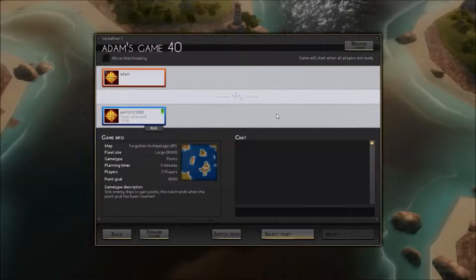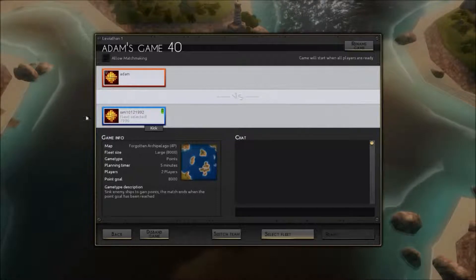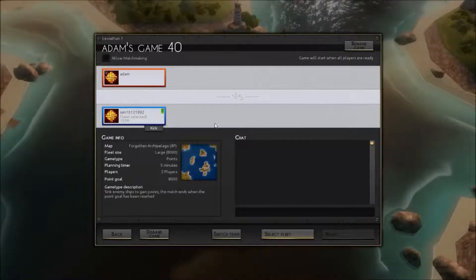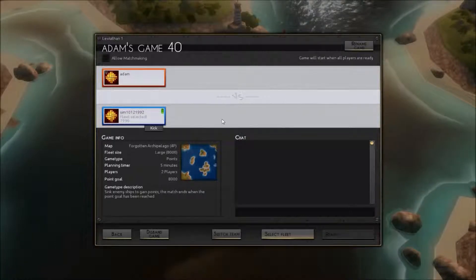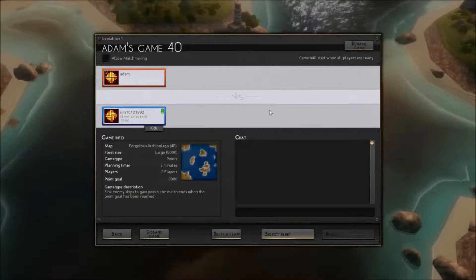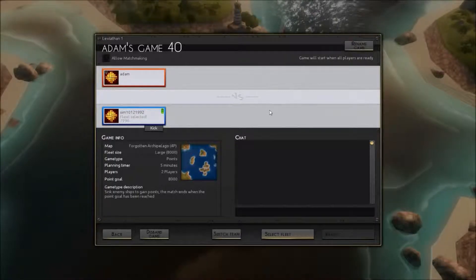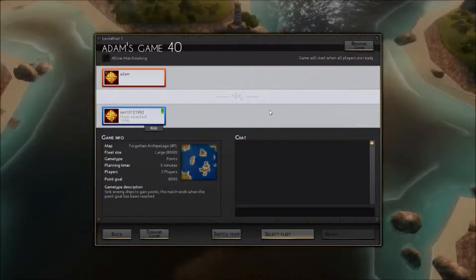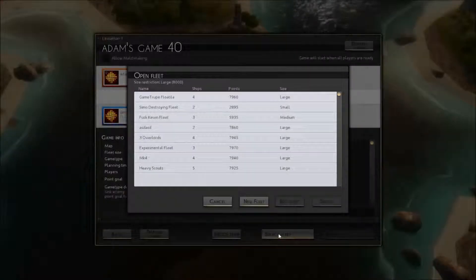Hello and welcome to the Game Troupe. Today I'm going to be playing a game called Leviathan Warships. It's basically a turn-based naval fighting game which I really like. Kevin doesn't like it so I'm joined with Simmo today, but he's not talking because we're playing a versus game and I don't really want him to know my tactics. So I'm going to get started and build a new fleet.